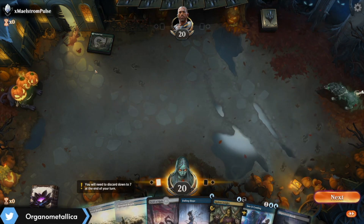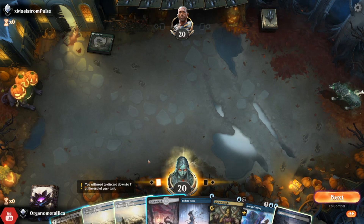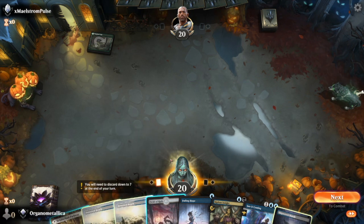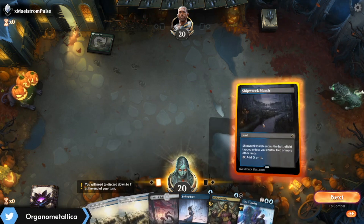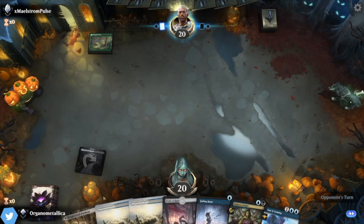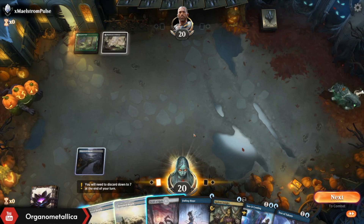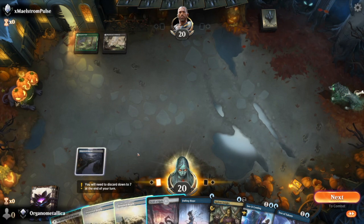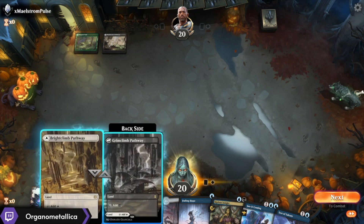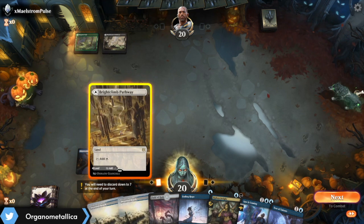Okay, against green this is going to be fine. So here I'm going to play Shipwreck Marsh. The reason being is that I want to preserve as many white sources as possible because Devastating Mastery is eventually going to be really key here. This means that I don't get to do a turn-two Siphon Insight, but it's just going to have to be fine.